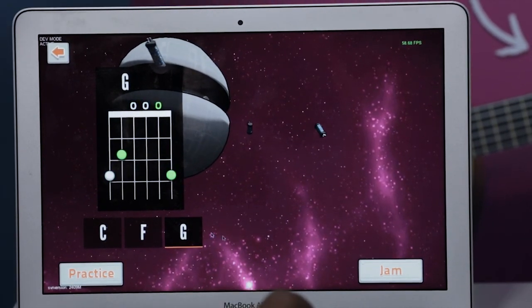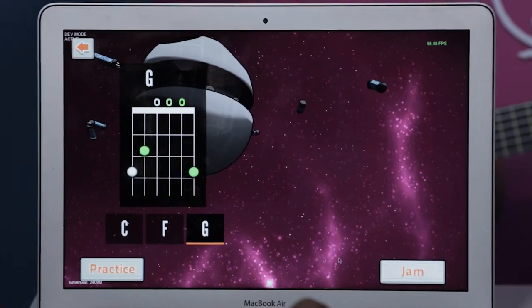There is a choice between the practicing mode and the jam mode. There are a few things that are in the public domain. You can play Whiskey in the Jar, for example, House of the Rising Sun, and La Bamba.